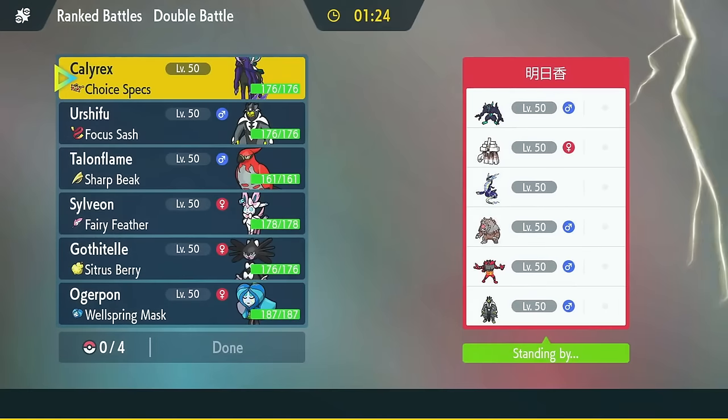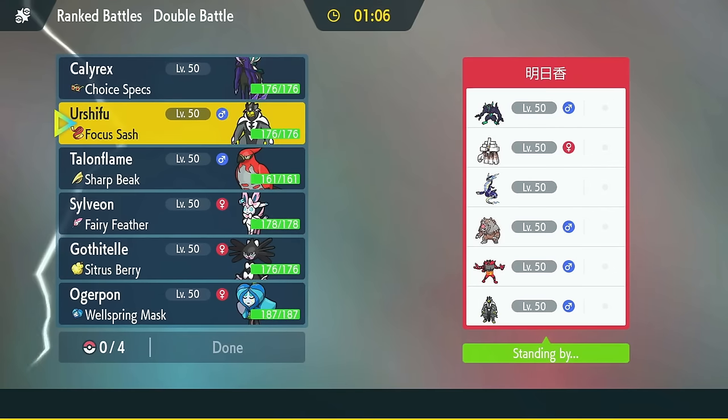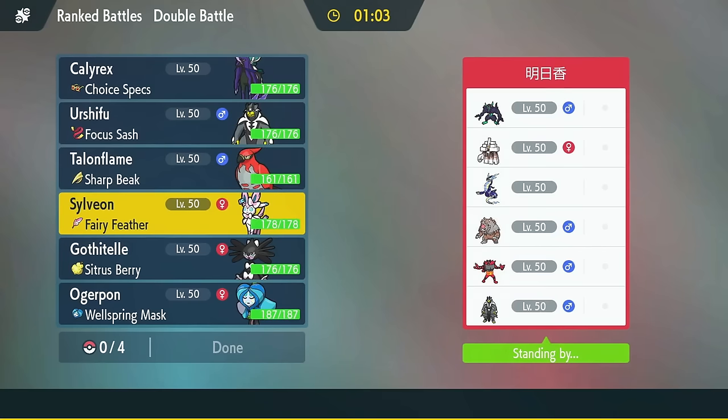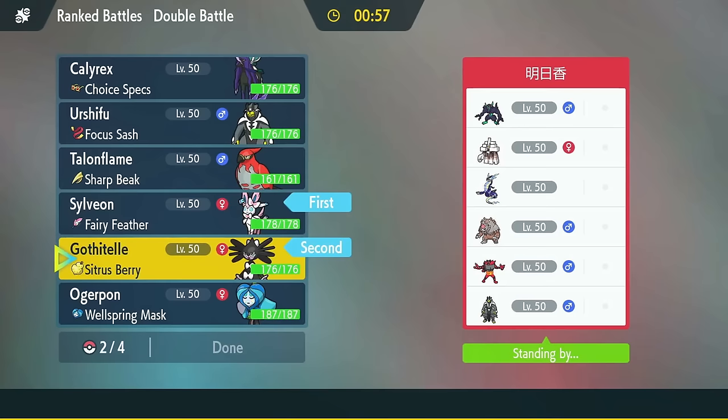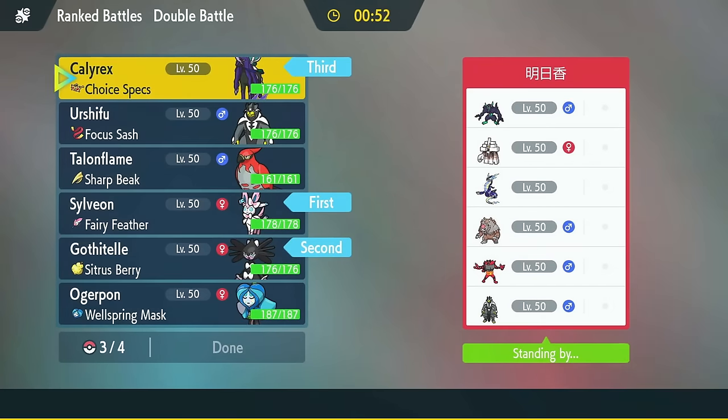They've got Grimmsnarl, Garganacl with Wide Guard — that could be annoying. They've got Bloodmoon Bear, Urshifu, and Incineroar. So spamming the Calyrex isn't the best, but it's not the worst either. Maybe Calyrex in the back. I think Sylveon's really strong, just gotta worry about Wide Guard. So maybe Gothitelle, Sylveon, Calyrex in the back to finish that up.